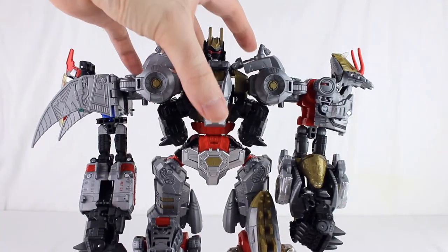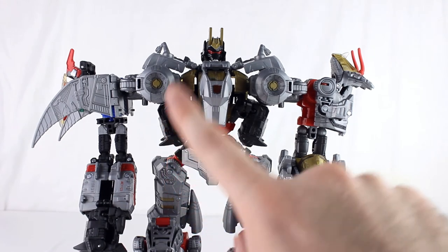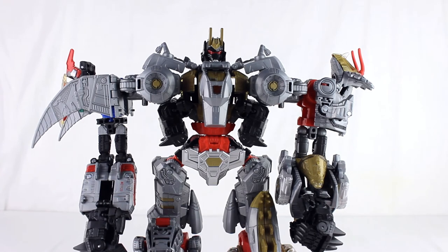The hips on Volcanicus are not great. The Perfect Effect kit is supposed to fix a lot of these issues — particularly the hips; they're changing those hips and adding a new chest plate and doing a couple of adjustments to make it look better. But as it stands, Volcanicus is very underwhelming for a first official Dinobot combining toy. It's still worth getting all the team just because they look good together as dinosaurs and robots, but they don't look good combined. Maybe with the Perfect Effect kit — I've seen the pictures, it looks alright, but I'm not sure about that price.